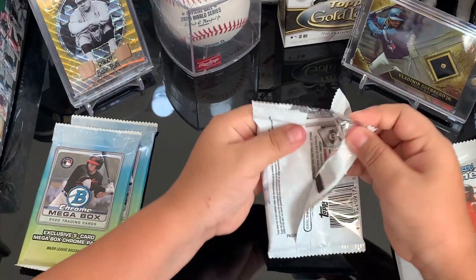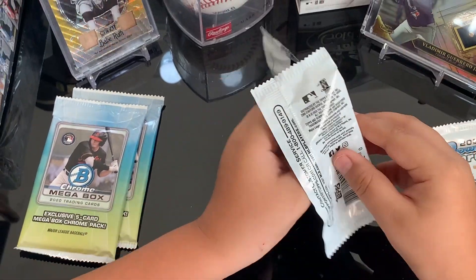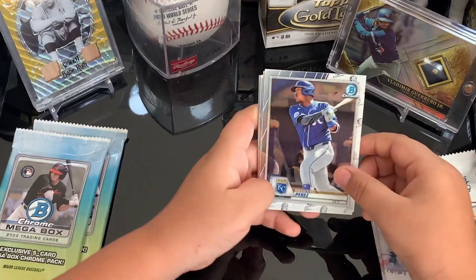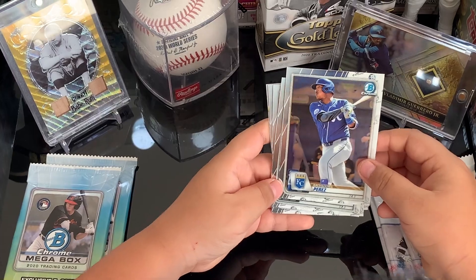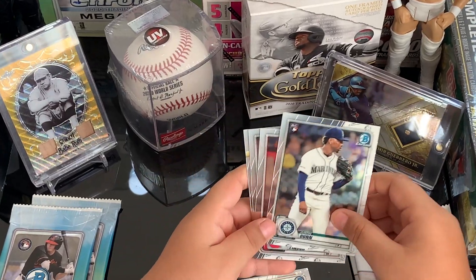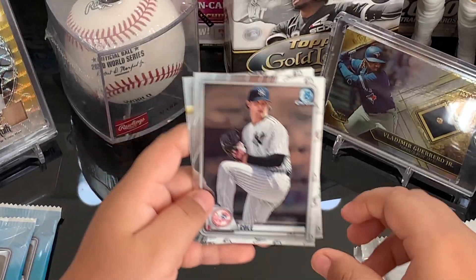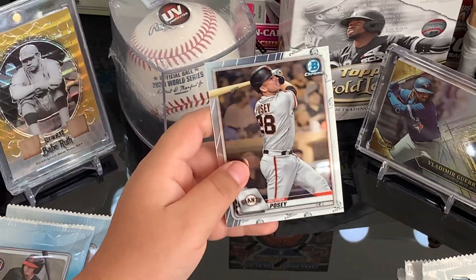We got our first Dodger card! These are nice and thick like your Bowman cards, same back. We got Justin Dunn, Francisco Lindor, Gilbert's Core, and Buster Posey.